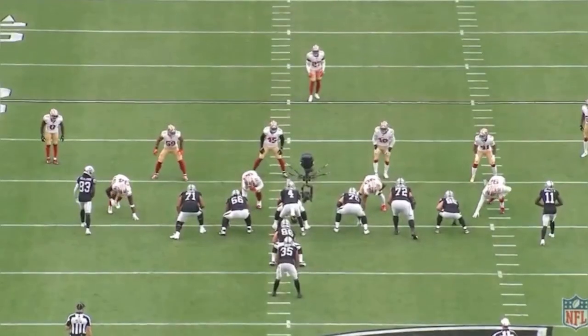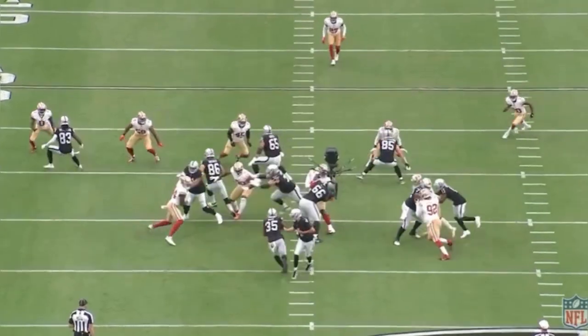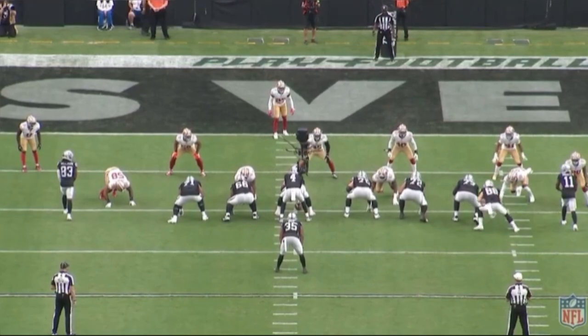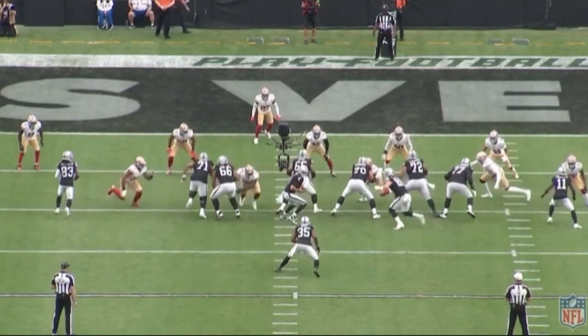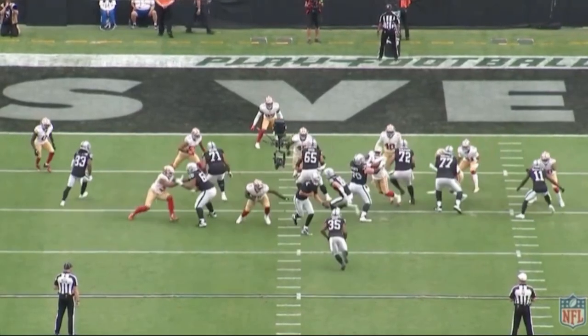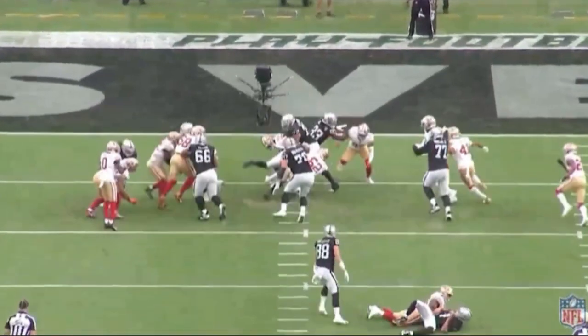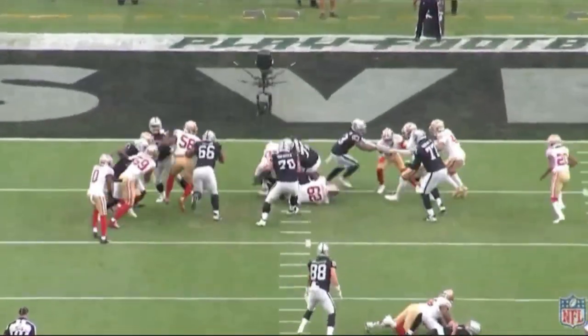Here he gets stuffed at the line of scrimmage. Number 71 Justin Herron loses his matchup on the edge and allows the 49ers player - I believe that's Cleland Farrell - to get into the backfield and make the tackle. Good run here by Zamir, though it was a close call, as number 88 Jacob Hollister misses his block which almost allows a sack on Aidan O'Connell before he even gets the handoff to Zamir.